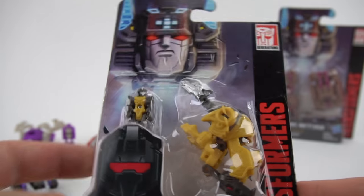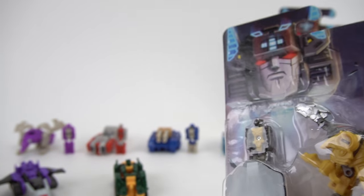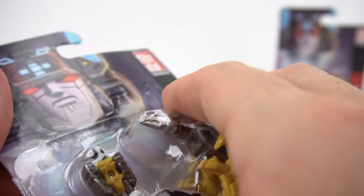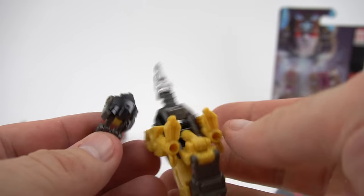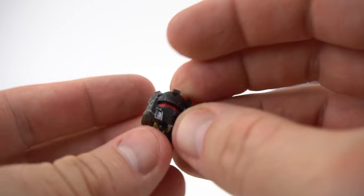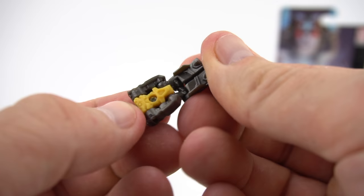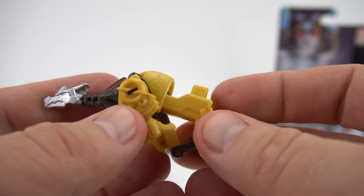The third one in wave two is Clobber - Autobot Clobber. He looks similar to Crash Bash, another Dinobot-looking Titan Master. Let's open this up and get him out of the package. Look at this head mode - what does that look like? Looks like Grimlock to me! There is the head right there. Fold them up and here is the Titan Master - little tiny tiny.